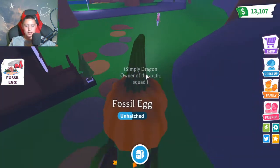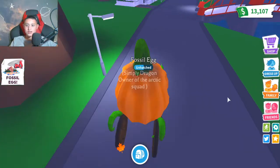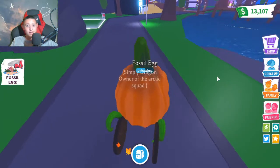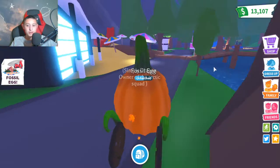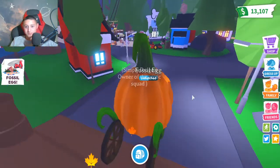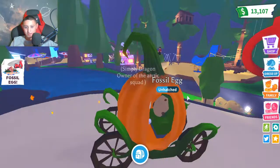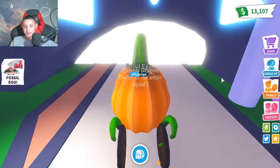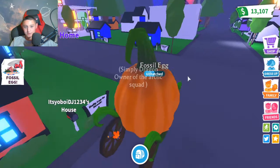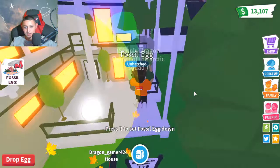Camping is done, so we're gonna go back to my Halloween house. If you guys don't know about my Halloween house in Adopt Me, I don't think I ever did a tour of it — so I might as well do a tour while we wait for this fossil egg. My house is a party house — not like the houses a lot of YouTubers have. I decorate things by myself and it's really fun. I have my pumpkin carriage since it's close to Halloween.